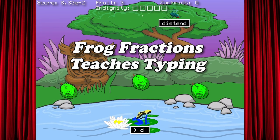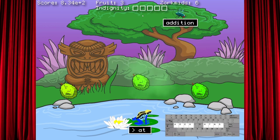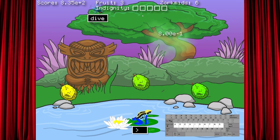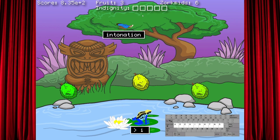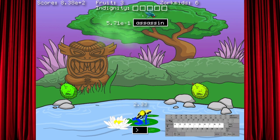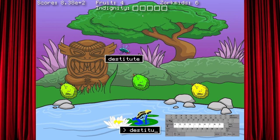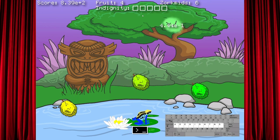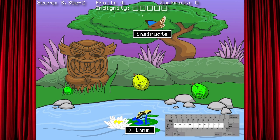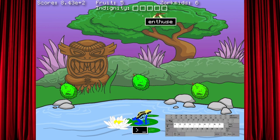Frog Fractions — oh god dammit. Distend. Did you notice that it's a different style keyboard? Yeah, what is that? It's the one that starts with a D. The Dvorak? Yeah, Dvorak. That's exactly what it is, it's just a Dvorak keyboard. Oh no. Inuendo. Insinuate. Oh fuck. I'm pretty sure they just made that up.